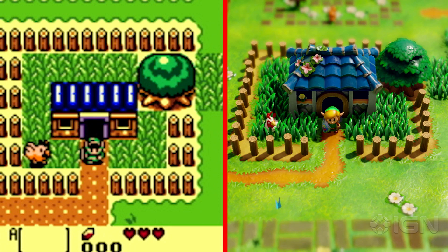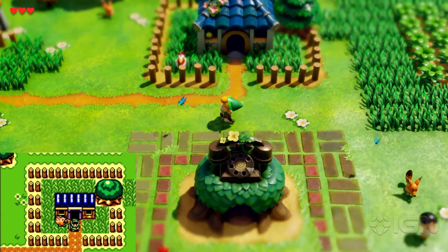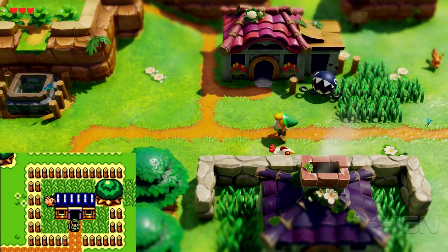Mabe Village — or however you say it — looks about as you'd remember. There's still your chicken friend, and the terracotta tiles on the roof are an excellent touch, but I like how the gameplay mechanics are still conveyed simply but strikingly, with overgrown blades of grass alongside the shorter sections.